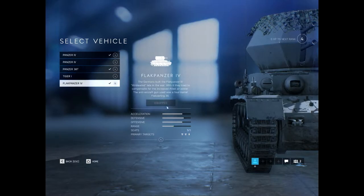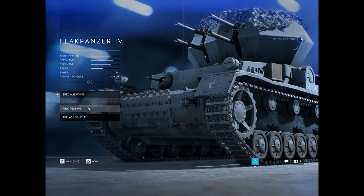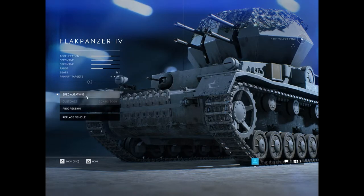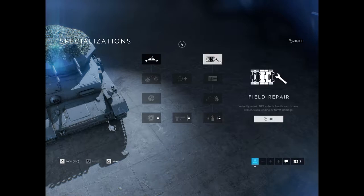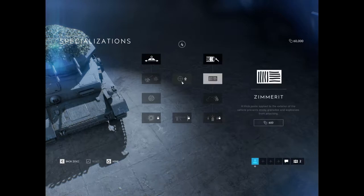Here we're going to start with the Axis side. We have the Flakpanzer IV, which is an anti-air tank. It's got improved transverse rotation, which means the turret moves faster. And then also we have the Field Repair, which is an instant repair. The Zimmerit, which makes it so mines and stuff don't stick to your tank. Improved zoom — pretty obvious what that is.